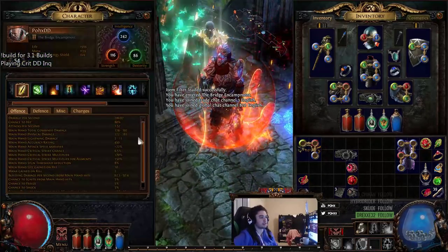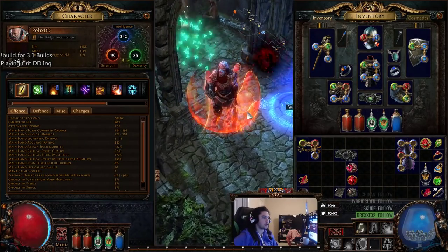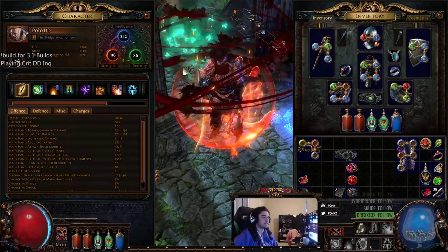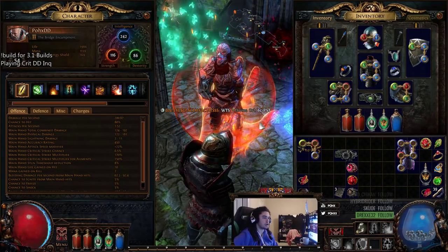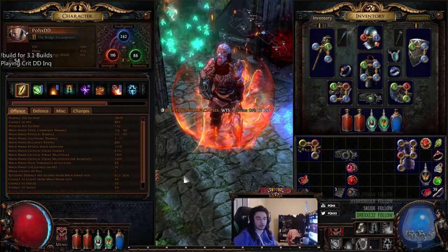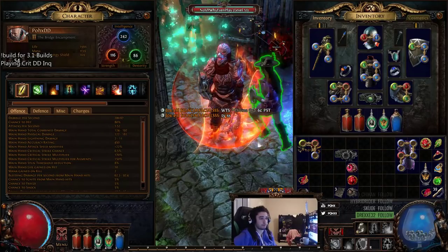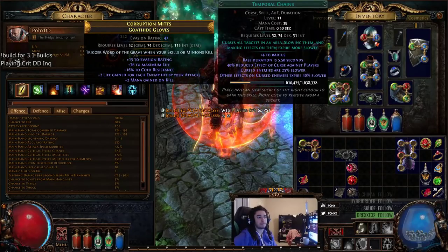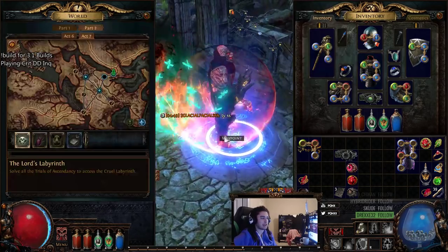First off, I want to tell you that Detonate Dead is absolutely retarded in its current state — it does so much damage. Same thing paired with Cremation. The important thing to note is before you get your Detonate Dead character started, you really want to make sure you can get Desecrate, which you can find in Act 2. So currently my links are Desecrate, Arcane Surge, Faster Casting, Spell Cascade.